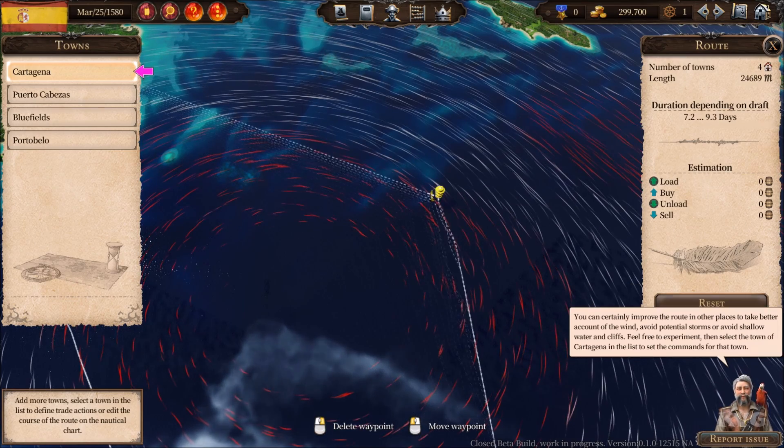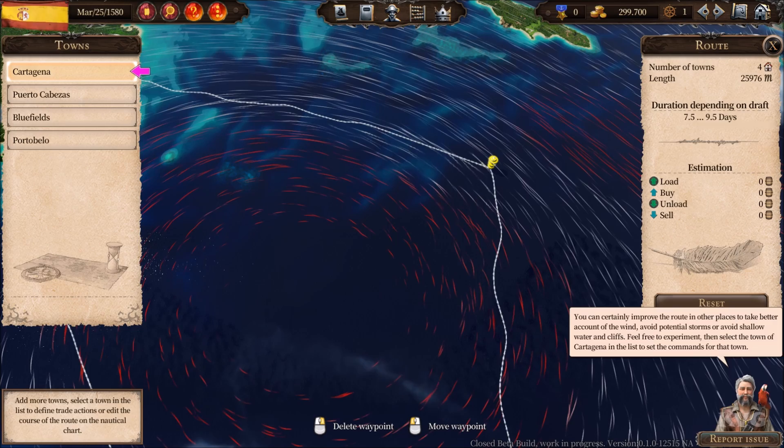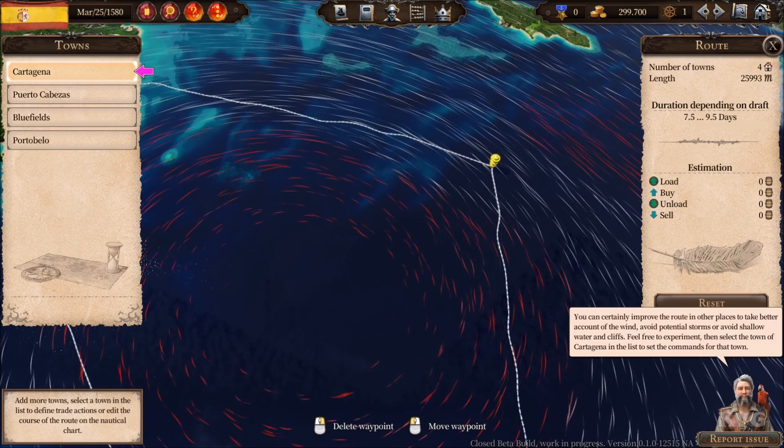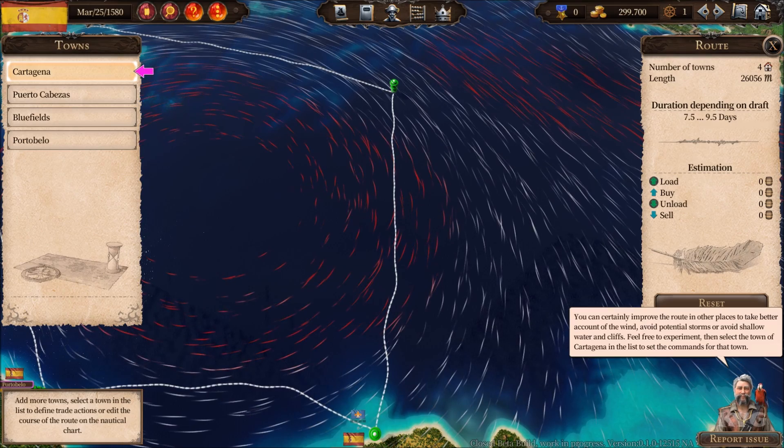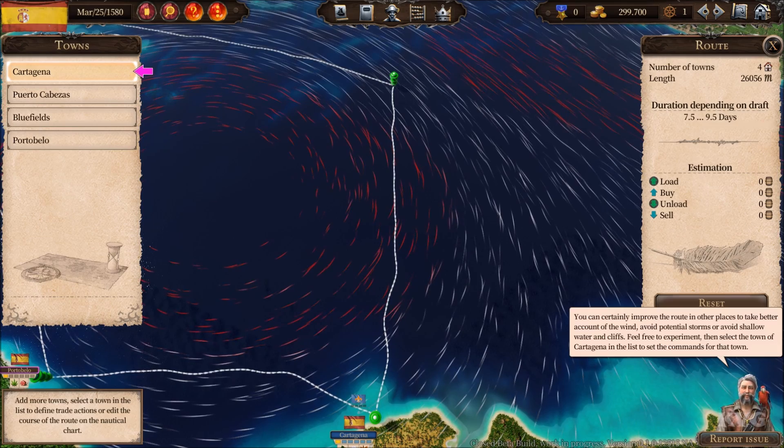See how this reduces the duration of the trip. You can certainly improve the route in other places to better account for the wind, avoid potential storms, or avoid shallow water and cliffs. Feel free to experiment. Then select the town of Cartagena in the list to set the commands for that town.